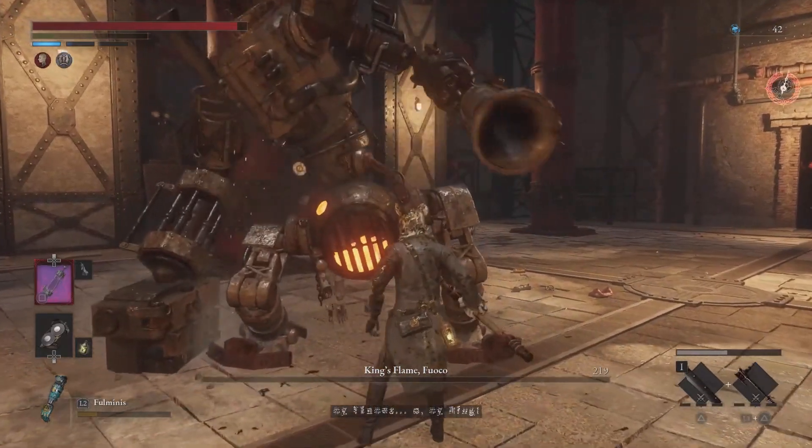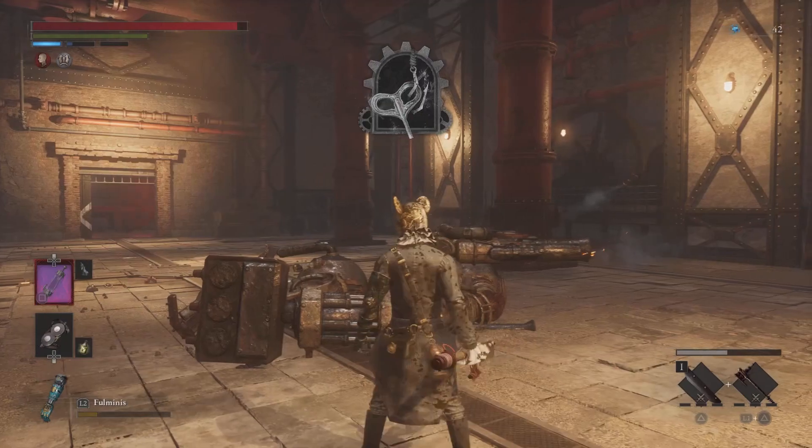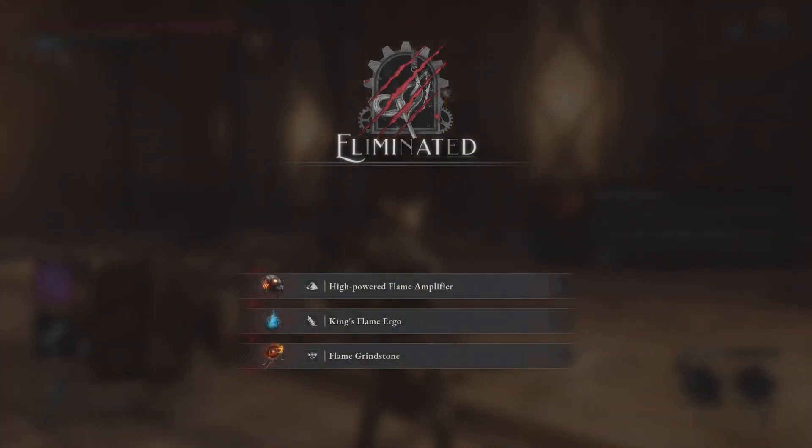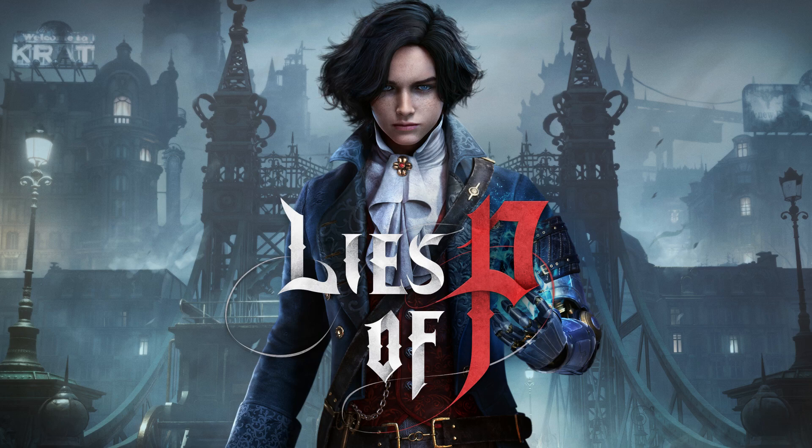In the second charge, Fuku raises his fist overhead and starts charging towards you. If you're a bit further from him, simply start running backwards. However, if you're standing right next to him, start dodging to the right and the attack shouldn't hit you.